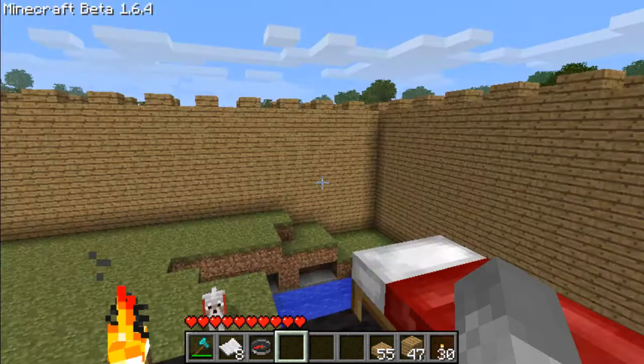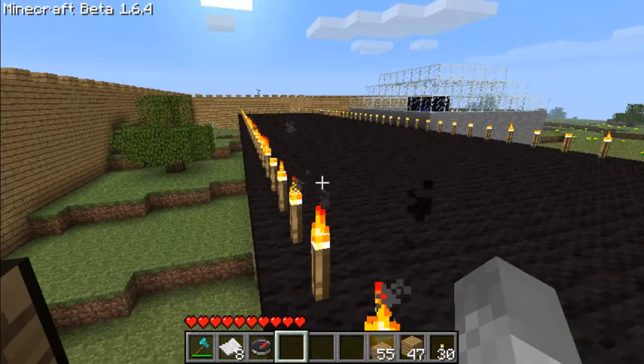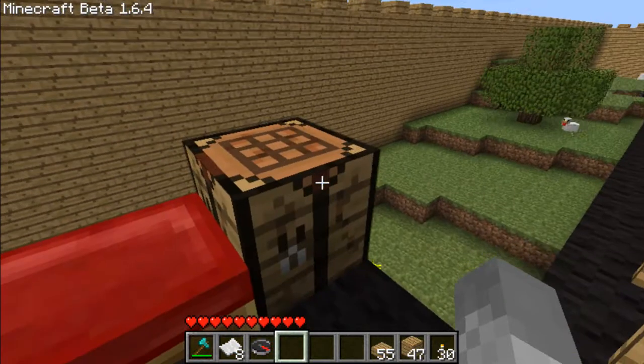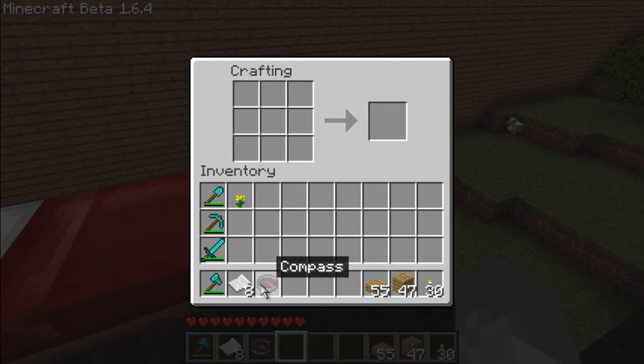Hey guys, minecrafteros11 here, and today I'm going to show you guys how to make a map in Minecraft. This is a new item in Minecraft Beta 1.6. I haven't used it — this is my first time. What you're going to do is go to your crafting box, and what you're going to need is some paper and a compass.